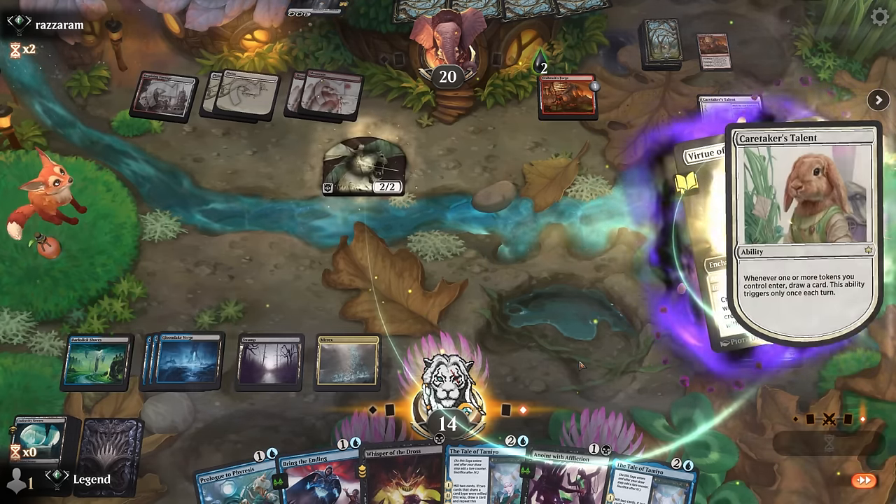Take one but they'll shock my face — that's fine. Make a token. We can cast double Prologue and still keep two mana up on the opponent's turn. Start to apply a bit of poison. And now we're happy to proliferate.